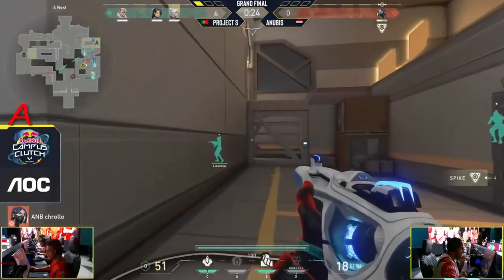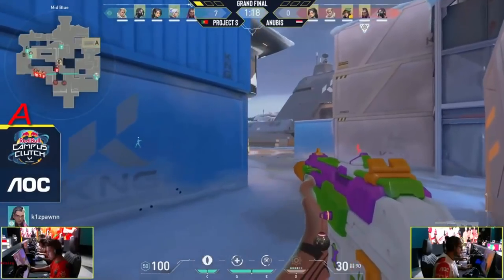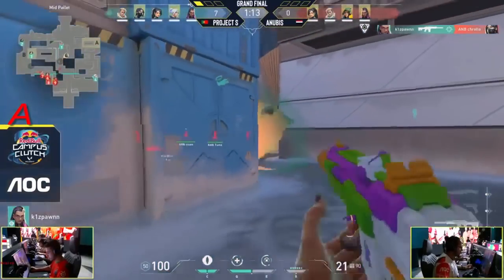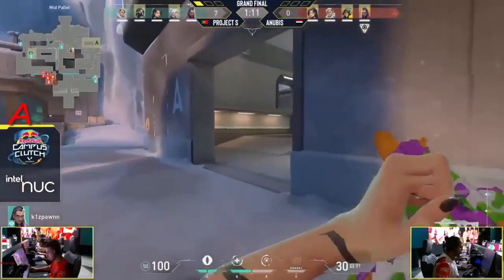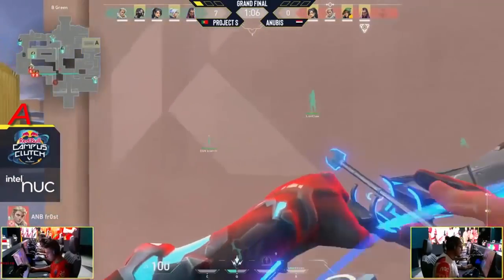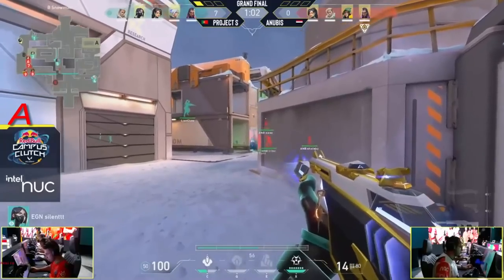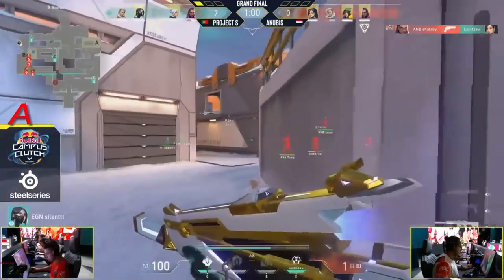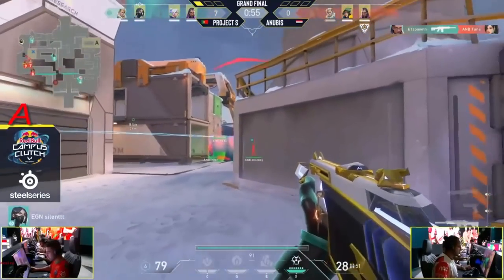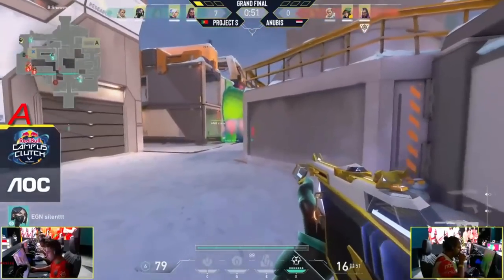He's not going to be in a good spot even if he wants to save right now. On the retake for Project S after they had success the last time they were on a half buy, but will it work out this time? So far maybe not. There's so much information there for Project S — they pushed A all the way at the same time so they know precisely where all players are for Anubis. Anubis are really fighting against everything here and getting the spike plant will be difficult. Sheriff frag might make things somewhat easier — but they haven't managed to plant the spike. A lot of utility left as well.